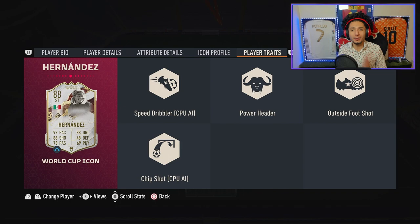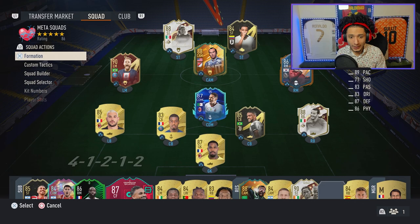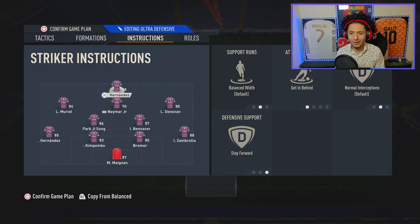This is the team we got rocking. We were able to pack someone — I haven't played with them yet so that's gonna be fun. We got a 4-3-2-1, he's gonna play up top with 'get behind' instructions. Also a 4-2-3-1 — whatever formation, 'get behind, stay forward' instructions. We're gonna play some fut champs, let's get straight to it and score some golazos.